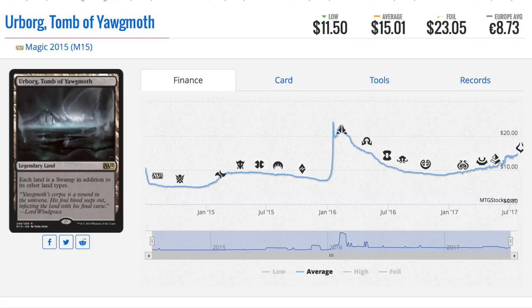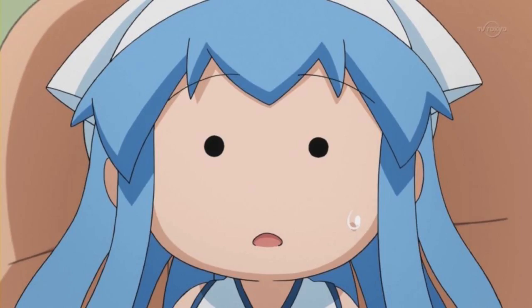Orb of Dreams — one of the things I love about core sets is there's no question where the value is. When you had Orb of Dreams in a core set alongside Court of Cunning and Scavenging Ooze reprints, you could see Orb of Dreams drop from a forty-dollar card all the way down to its all-time low of around five dollars. It was a forty-dollar card that got reprinted and fell to five dollars.